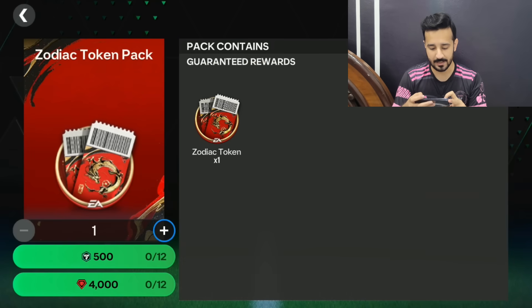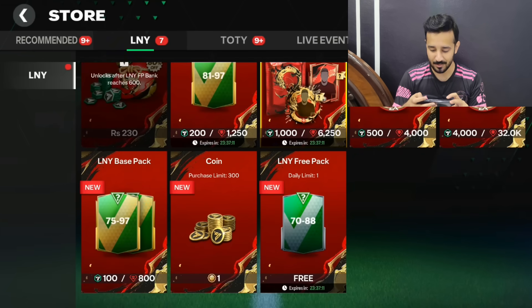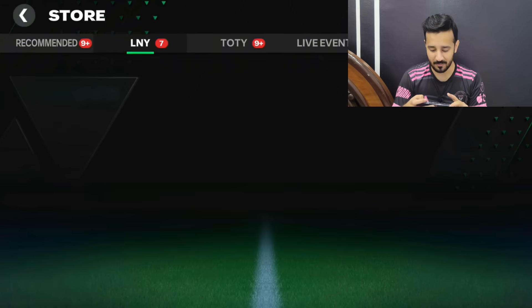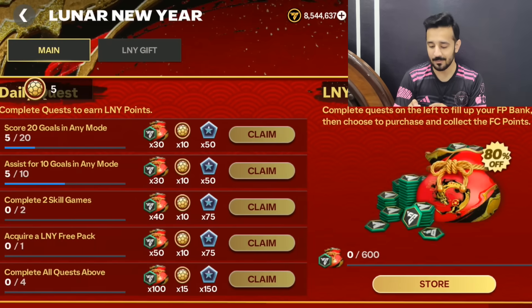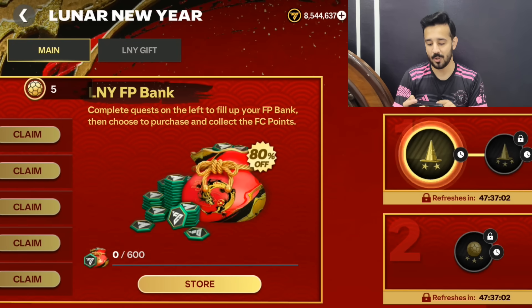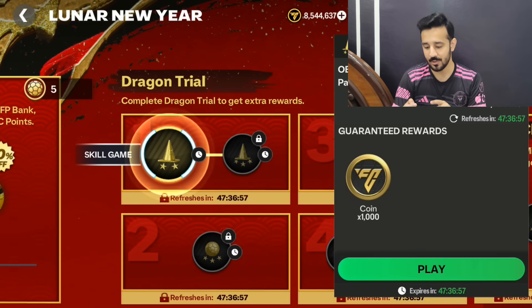Right now you can see this offer which gives you zodiac tokens as well — I'll tell you what zodiac tokens do, don't worry. But first, make sure to complete the 600 progress, then go to the store. After completing 600 progress the store offer will be around 80% off, so that will help you.